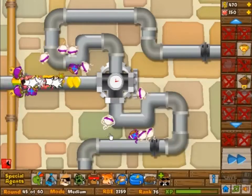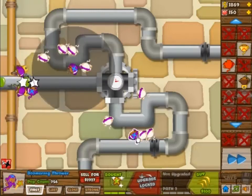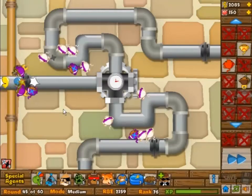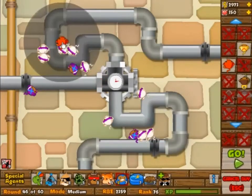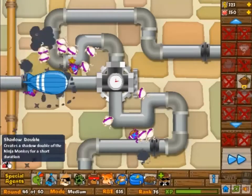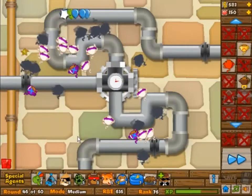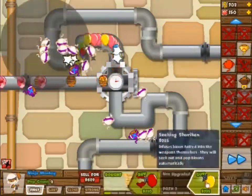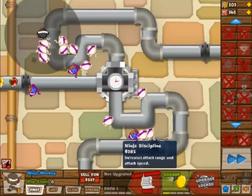0-2 boomerang monkeys are cheaper than the glue monkeys of course. I'm not sure what it does to the rest of the balloons though, because they do give you a slow and some popping power — not a lot though. So they're a little bit too expensive. Here you see they're already sold around round 46 coming up, and this is where the ninja special building comes in. The ninja special building gives you a 0-0 ninja monkey at a random location near the monkey it's copying.